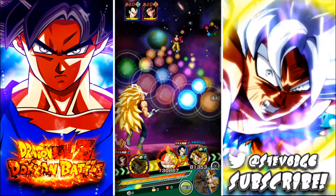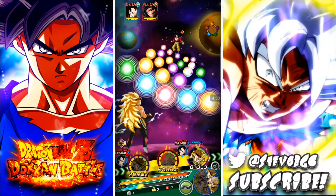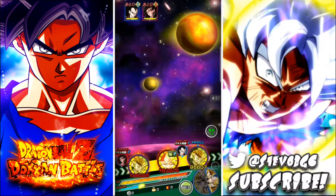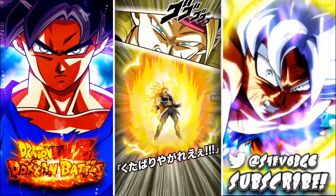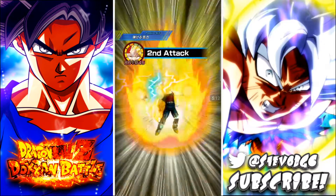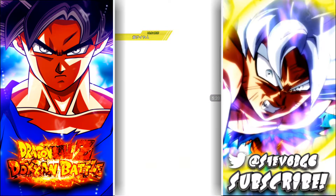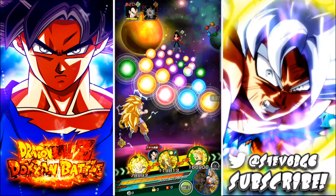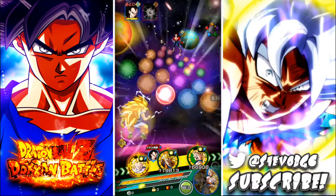I should have saved those orbs for Goku. Let's save these tech orbs. I kind of screwed myself — whatever. We can get those intelligence orbs. His passive — when your team's HP is lower than 70% I think he gives you a defense buff. Luckily it's Super Vegeta lead. This is perfect.